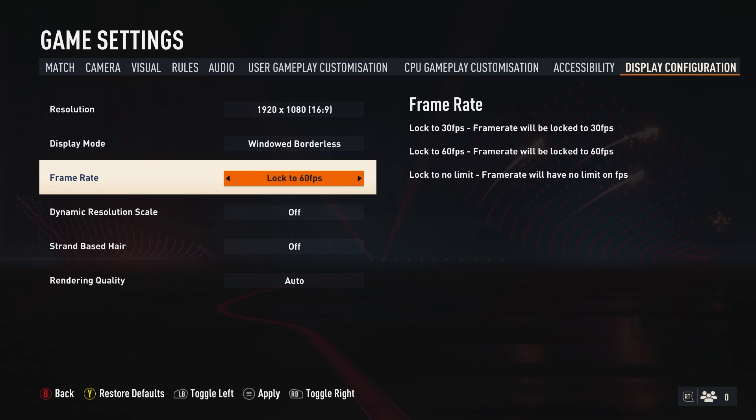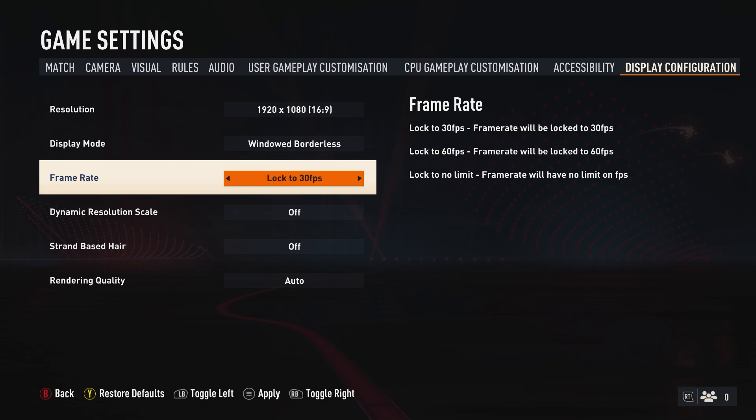Make sure this is locked — your frame rate is locked to 60 frames per second. If this still isn't working, you can try dropping this down to 30 frames per second. And then just make sure these settings here are low.